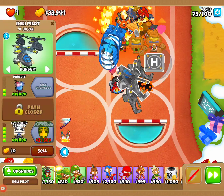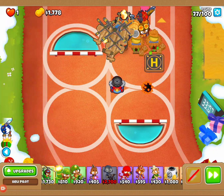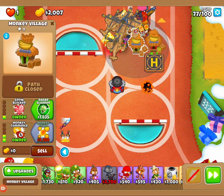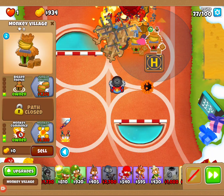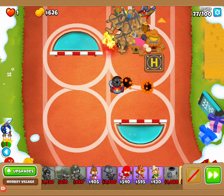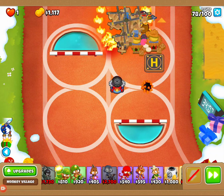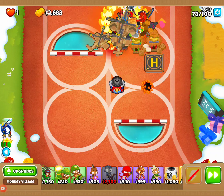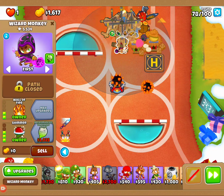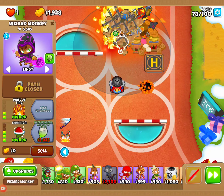We're almost at our Heli Pilot going to Comanche Commander at round 75. Now we have a 2-0-5 at round 77. Next thing we're going to do is work on our Monkey Village — take this one to a 0-2-2, bring this one to a 2-0-2, start getting some of those benefits. Now we are going to save up for our Prince of Darkness. The Prince of Darkness is not too expensive. We have the Necromancer next and we'll have it pretty quick, so it'll be a 0-2-4 pretty fast.